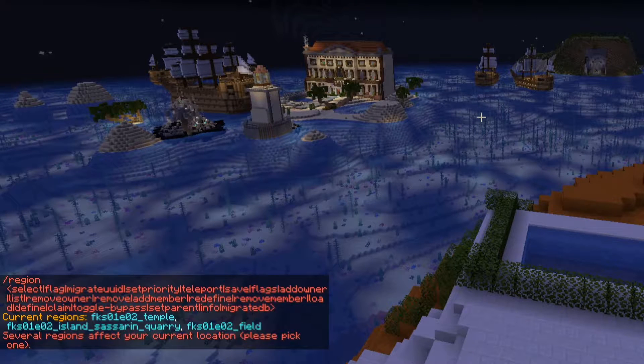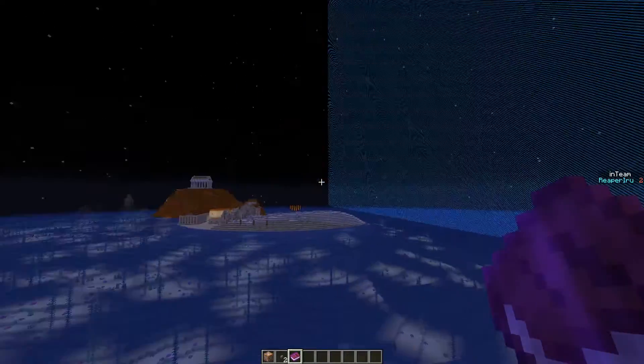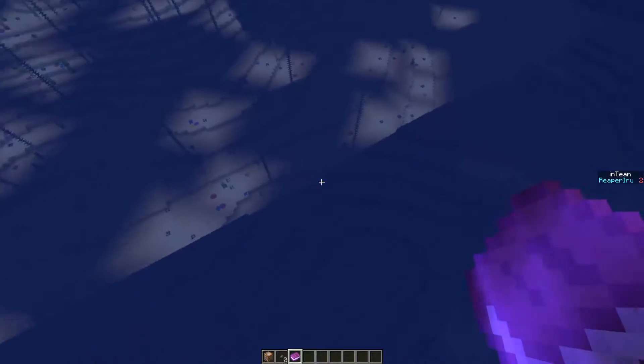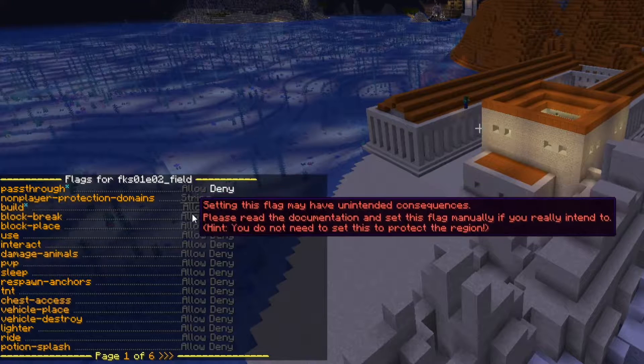If we do region info, we'll start with that. You actually see all the regions you're currently in. I'm in the temple, I'm in the Skullrock Quarry, and I'm in the field. The region field is actually encased by a massive world border because we don't want people to leave the area.